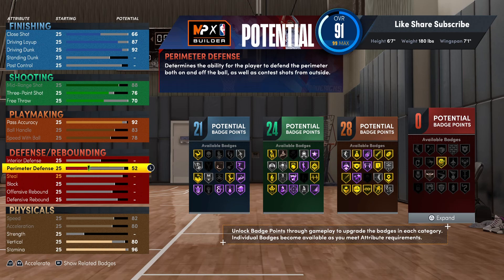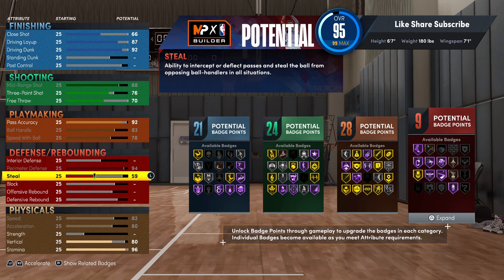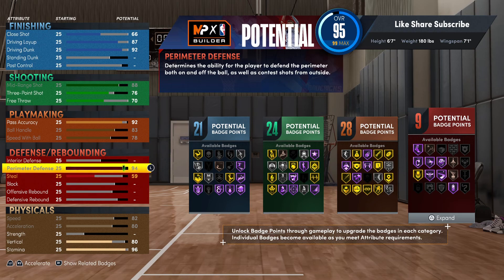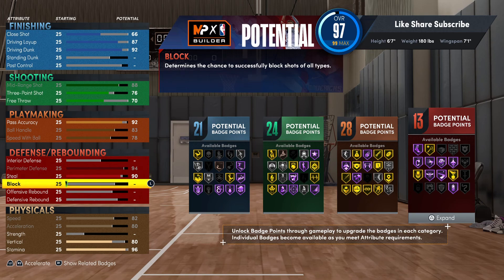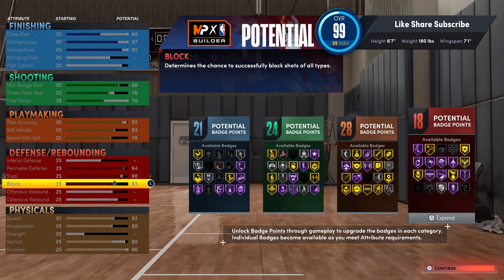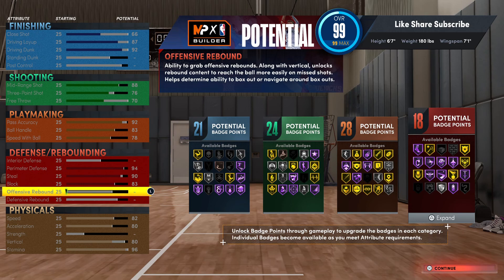Put your perimeter defense all the way up to 94 and you get hall of fame everything right there. You got hall of fame clamps, and pig dodger — it seems like there's a real difference with pig dodger now. Either pig dodger or brick wall, you will want pig dodger on at least gold if you're guarding on ball. Silver is doable if you're not really guarding on ball. Max out your block rating — that gives you gold intimidator, gold chase down, gold pickpocket, and silver rim protector.